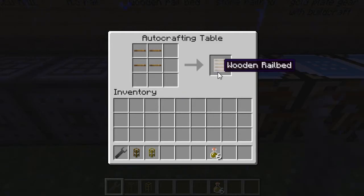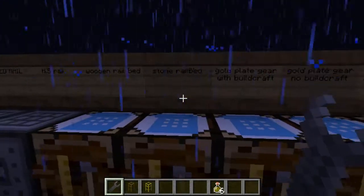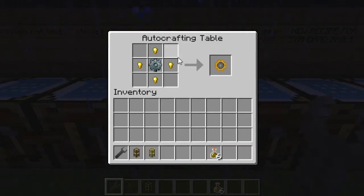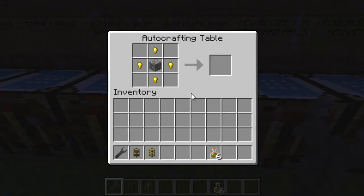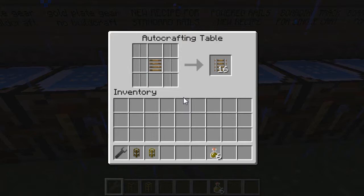Wooden rail beds are for wooden ties. A stone rail bed is for stone ties. A gold plate gear with Buildcraft: if you have Buildcraft installed, you use a stone gear with four golden nuggets. But if you don't have Buildcraft installed, it's four golden nuggets surrounded by cobblestone — and if you have Buildcraft, you can't make it that way; you have to use the other recipe. The new recipe for standard rails uses a wooden rail bed with standard rails down each side, and that gives you sixteen.